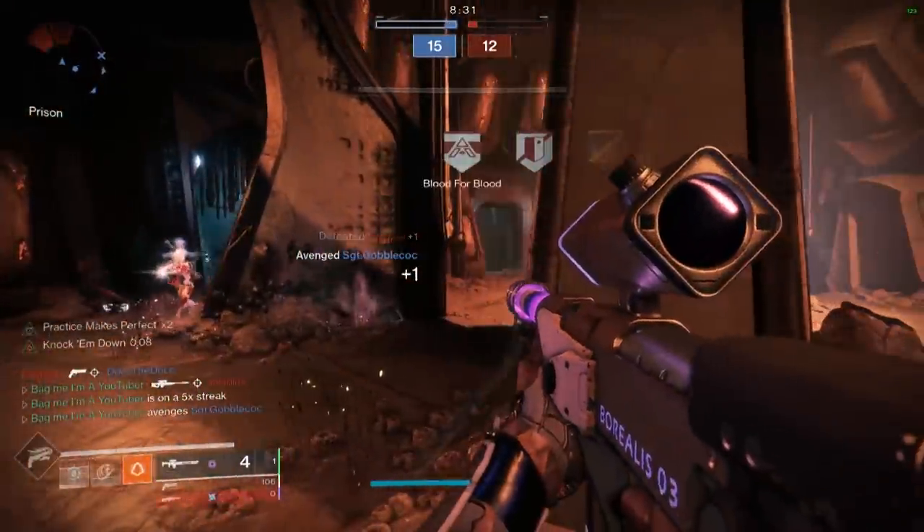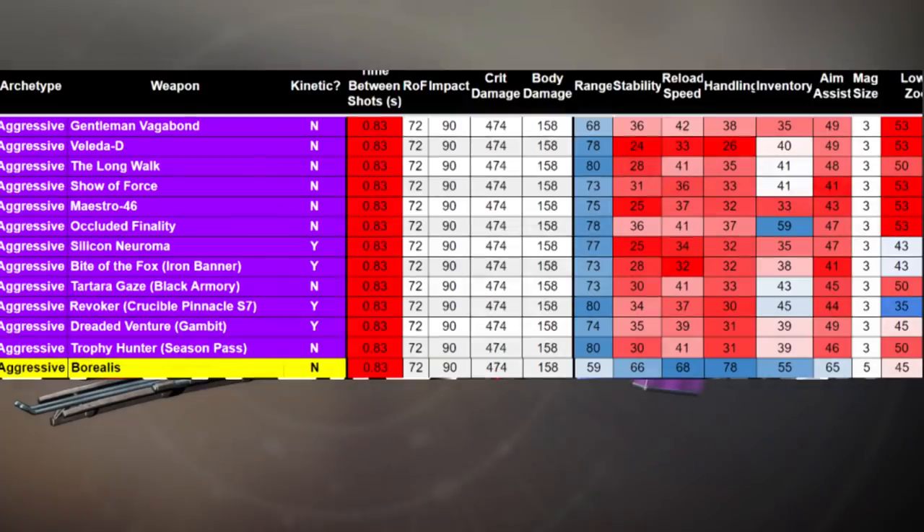This is from Mercules from the Massive Breakdown Podcast — he's also on our DCP Firing Range podcast that we do every other Wednesday. He's a legend in the Destiny community. There's a link down below to the spreadsheet. Go follow him on Twitter. What we see here is that aside from range, Borealis absolutely crushes every stat category when compared to the rest of them.